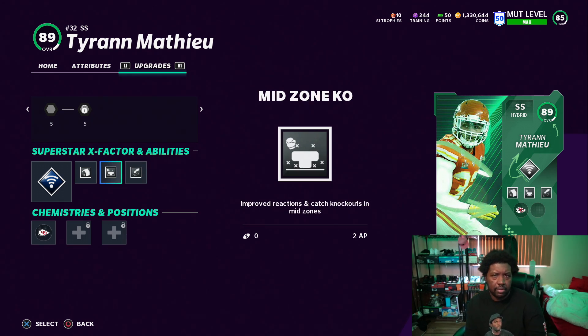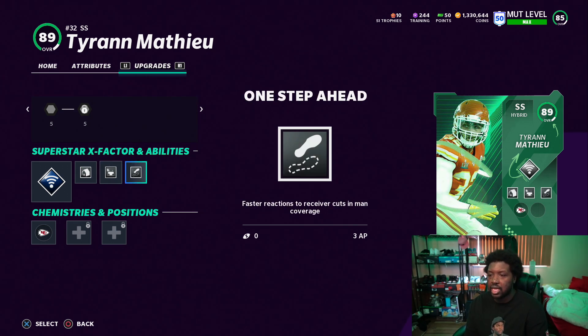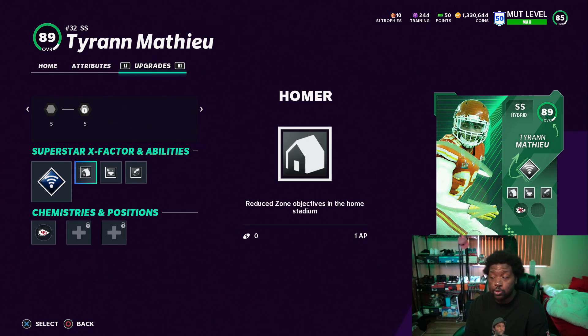In our gameplay you guys are going to be watching, we'll be playing Tyreek Matthew a lot in the slot and maybe on the outside as well, because we want to see how we can play with this mid-zone KO. That's going to cover short routes and intermediate routes — that's how he plays with One Step Ahead in man coverage. If he plays well, he might be worth powering up just because he'll get faster. But I could also choose something better than this homer ability to get this universal coverage activated much faster.